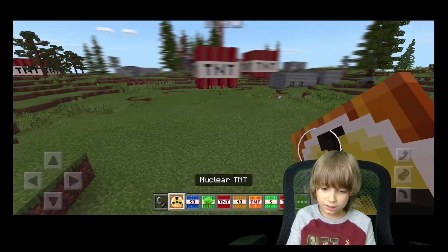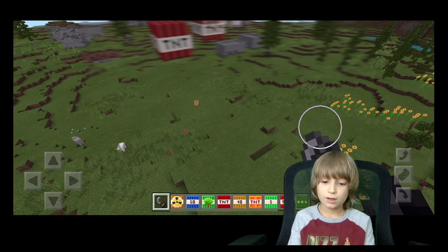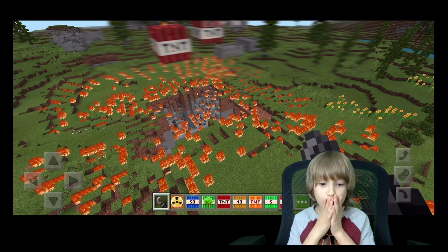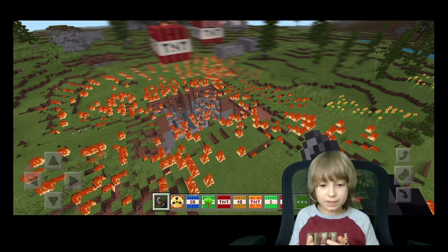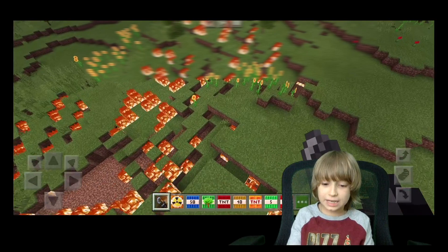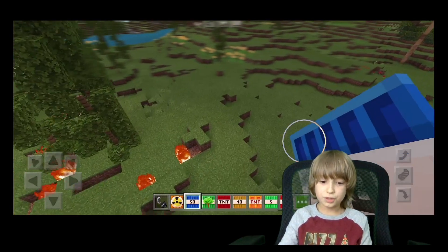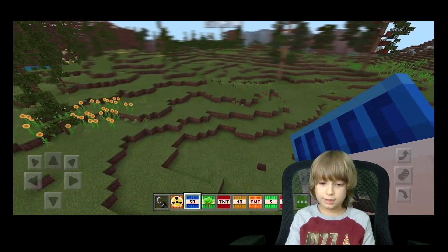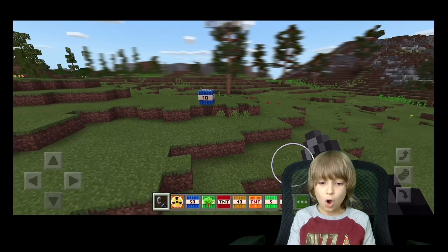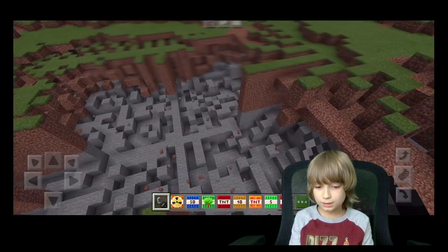Let's see the Nuclear TNT — I feel it's going to be massive. It takes a long time. Oh look at this, it's like half of this map! Did you see that? Now let's go with the 50 Times TNT. Oh my gosh, that's far away. You've got to be careful with Nuclear TNTs — you can explore the whole mansion with one of these. Go far away. It's almost the size of the Nuclear TNT, like 50 times normal TNTs.